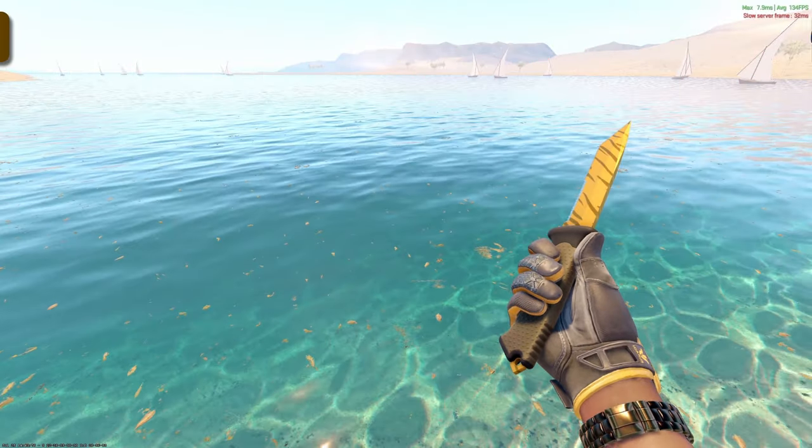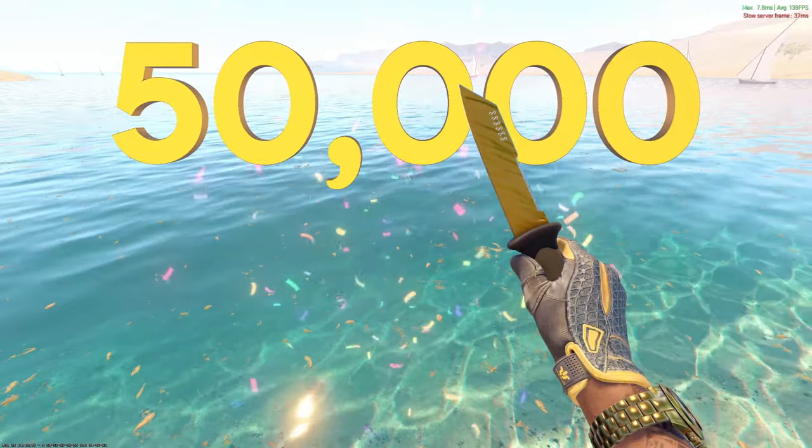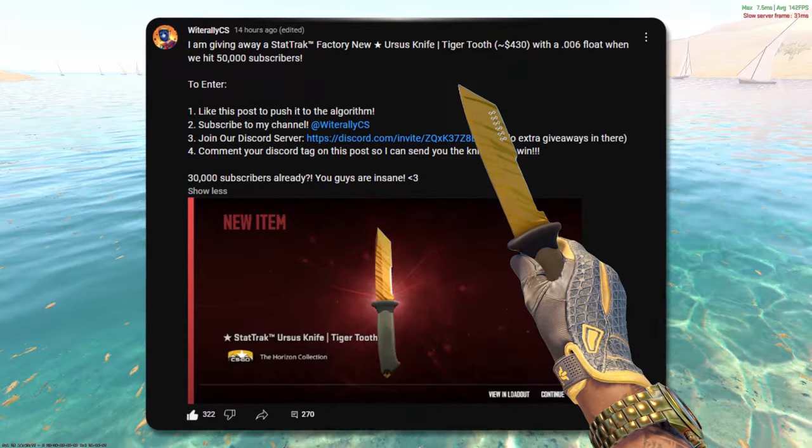I'm giving away this stat track factory new Ursus knife tiger tooth when we hit 50,000 subscribers. If you'd like to enter for a chance to win, check out the community post — I'll leave a link to that in the description below.